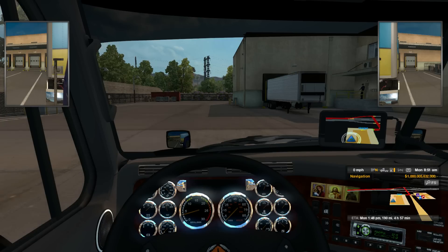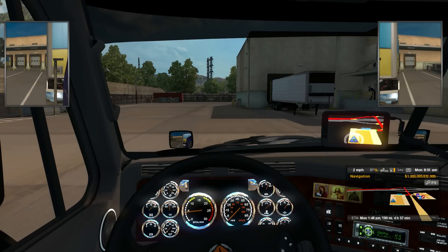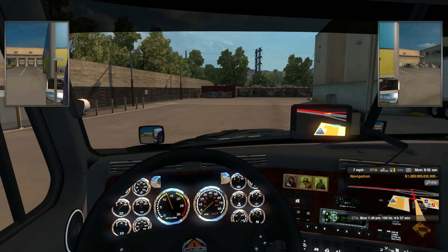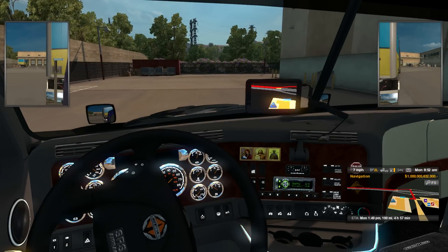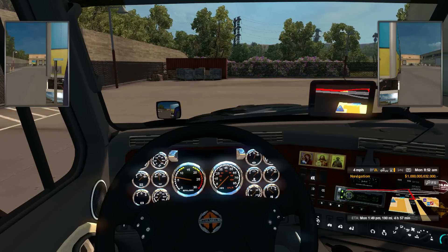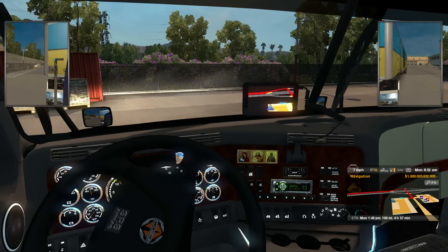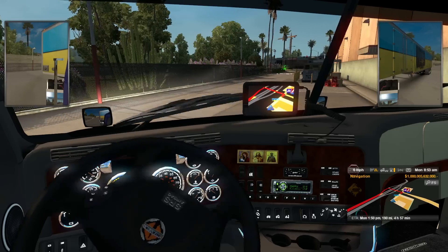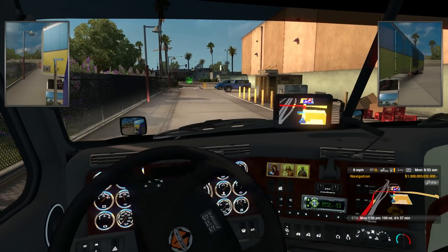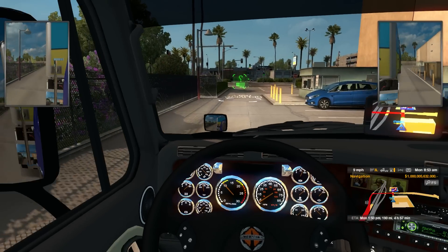I've already driven this thing across the street and I already have a little bit of an idea on this truck. Interior-wise, it's not bad. The gauges are nice and easy to read. Not much of anything really works except for the parking brake there, as well as the switch for the lights. I cannot find a switch for the wipers — otherwise I'm sure those would be working. This truck I think just came out, so I am harsh on it, but I'm going to be harsh.